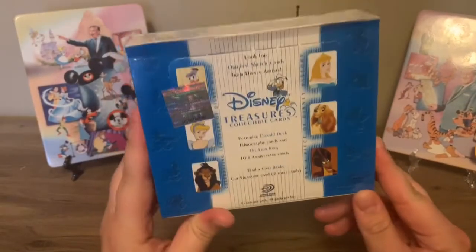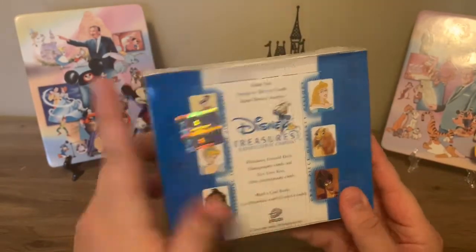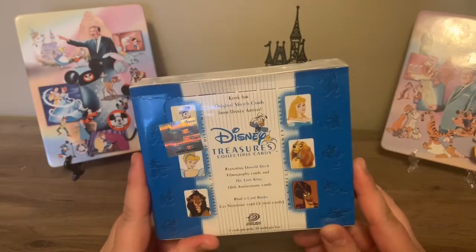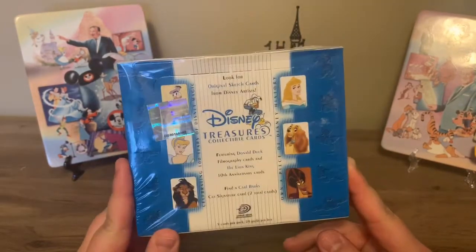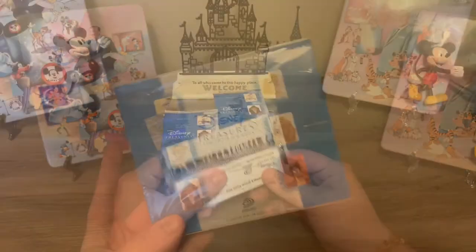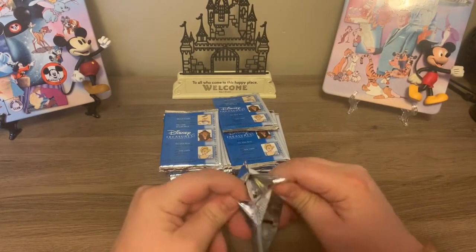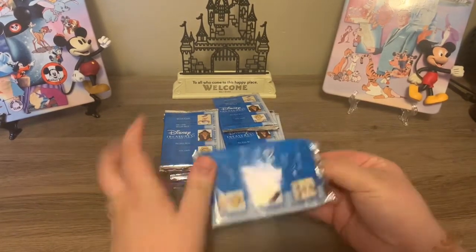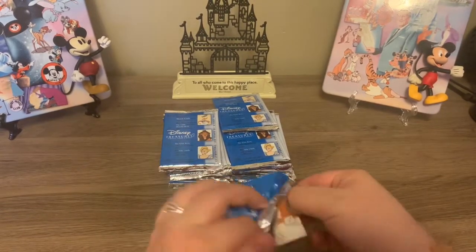So you can see that this is the Donald version of this box and it does come sealed. This is different than the other boxes because there are no figures that come with it. So we're gonna just start opening some cards, see if we can get that real. This box came with 24 packs of cards and there's five cards in a pack.